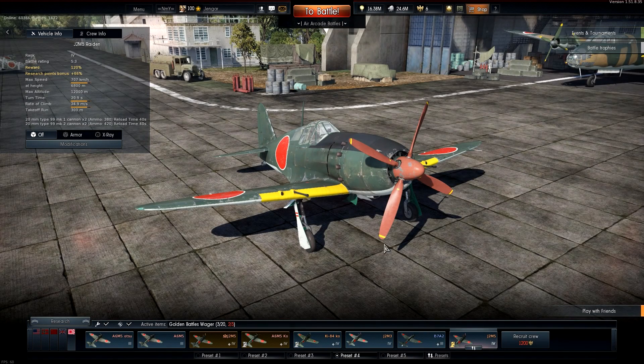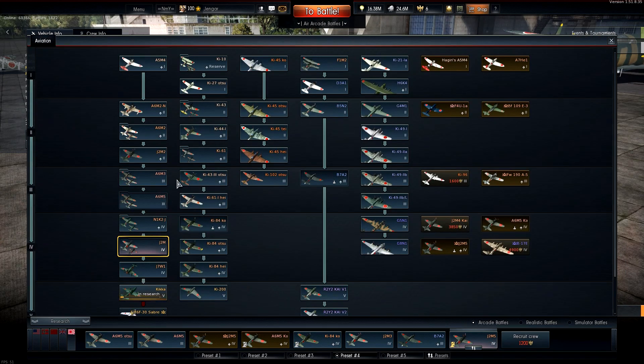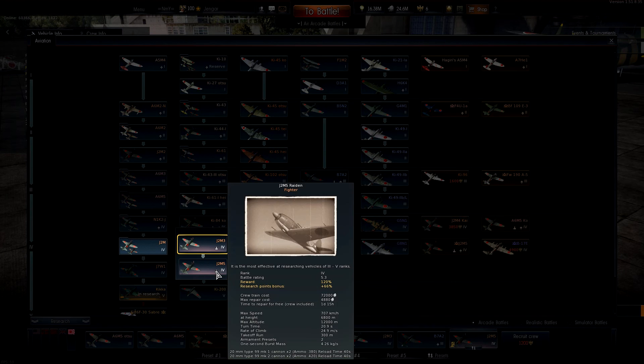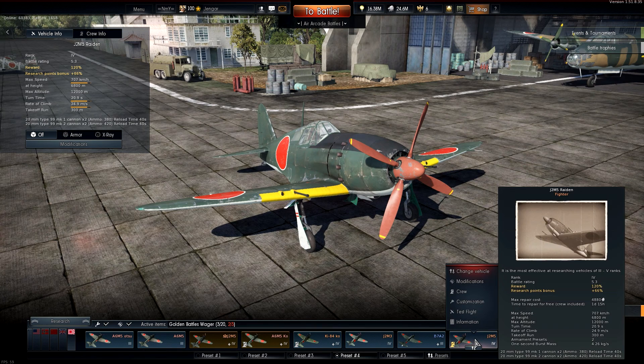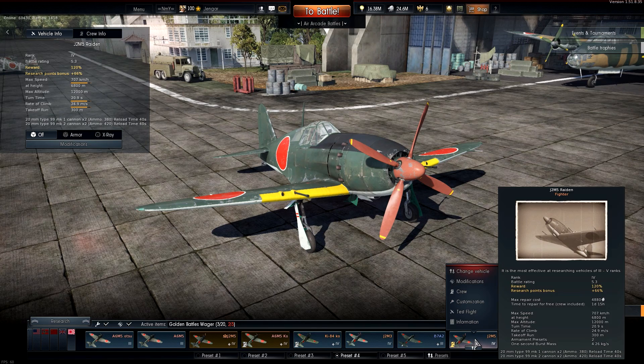Hey everyone, Jengar here. Today we are going to fly out the regular J2M5, which is in the research tree. 5.3 battle rating. It has four 20 millimeter cannons and it has decent performance stats. This thing has not been spaded yet but it has the engine injection now. The first clip will be without the engine injection, like halfway through the modifications for the performance, and the second clip will be with the plane having engine injection. Hope you enjoy.